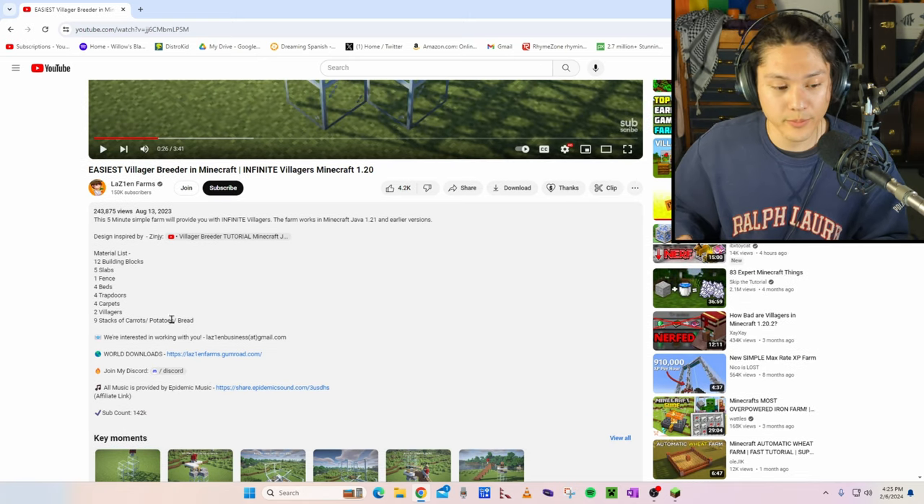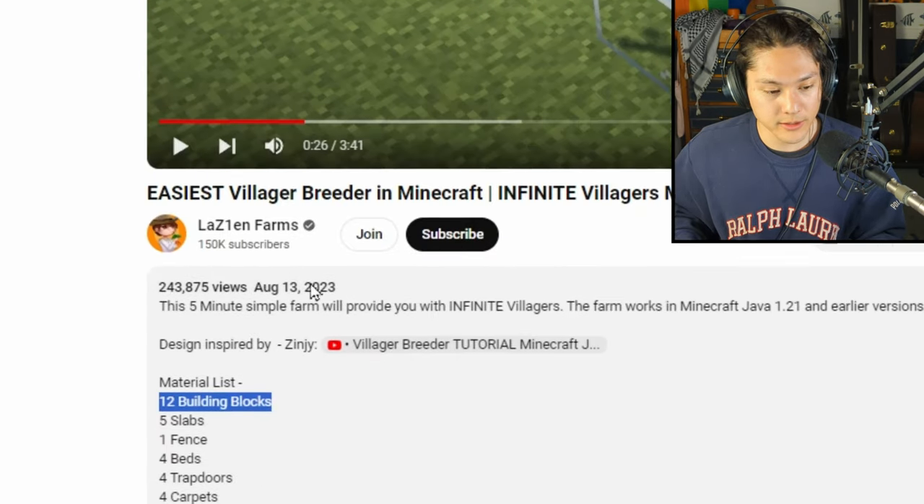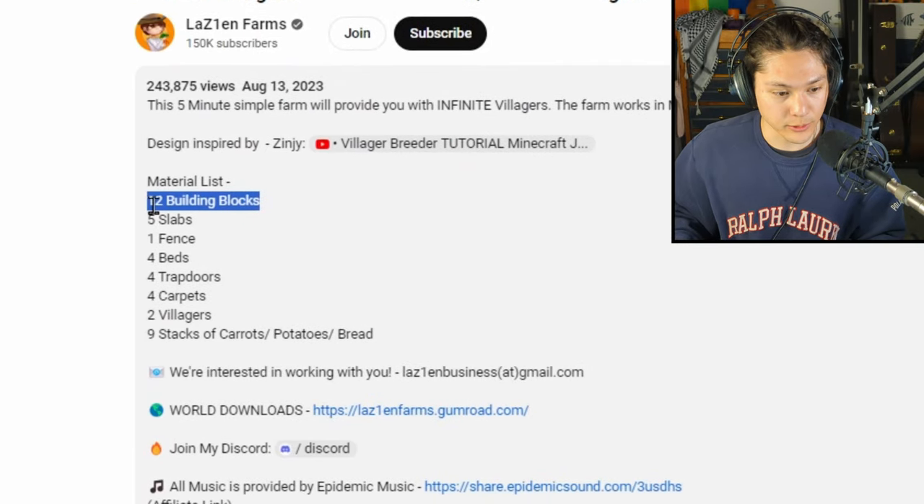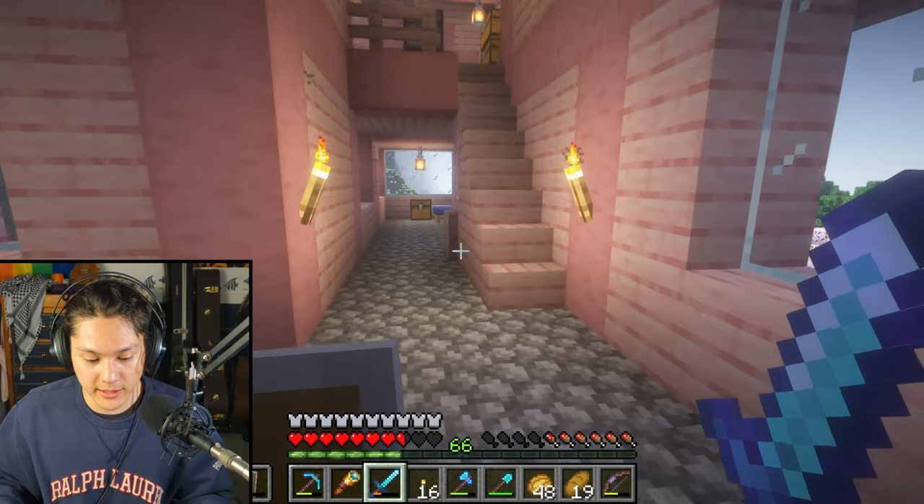Okay, let's start at the top. 12 building blocks — I think I'll use glass like he did. So 12 blocks of glass, five slabs, one fence. Let's go back to Minecraft.